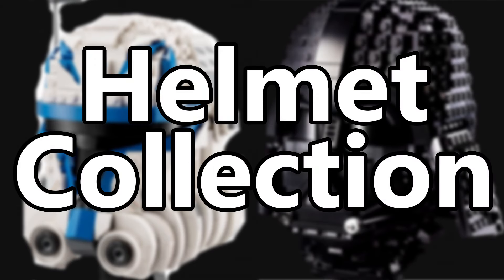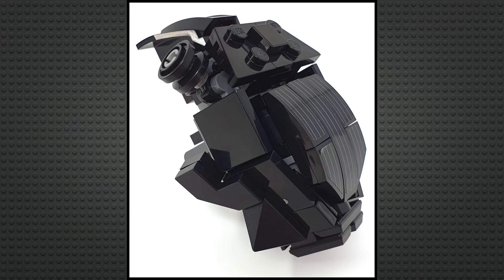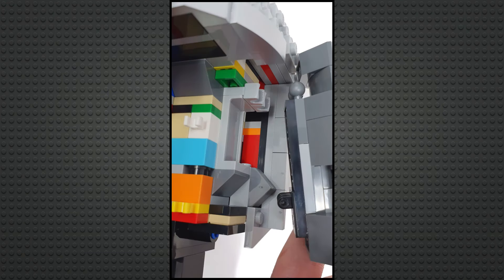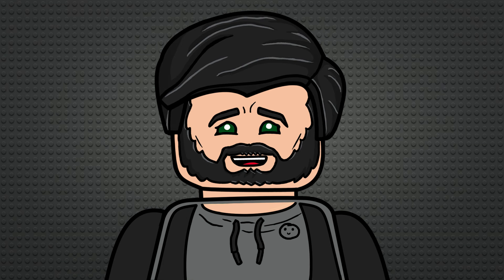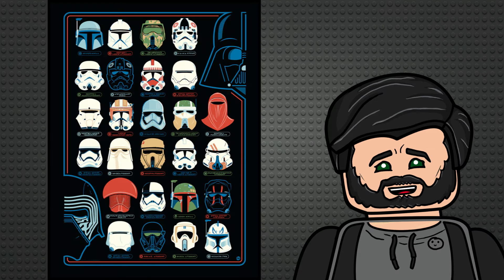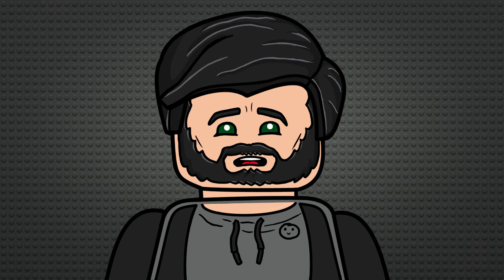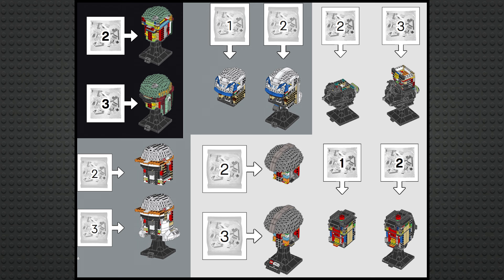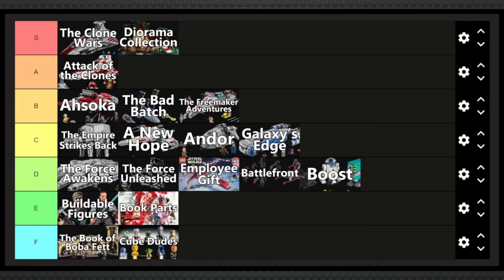I loved the Helmet Collection — I think this is a prime example of a sub-theme cut down in its prime. I loved the little black stands, the intricate shapes and clever techniques on the helmet designs, and most of all they displayed incredibly well alongside each other. The concept was limited and they realistically only had like two or three waves left before running out of helmets, and a lot of these helmets had pretty similar builds which could get repetitive. But the concept was super cool and the aesthetic was super classy, so for the same reason I ranked the dioramas at S tier, I'm going to put the helmets at A tier, below Attack of the Clones.